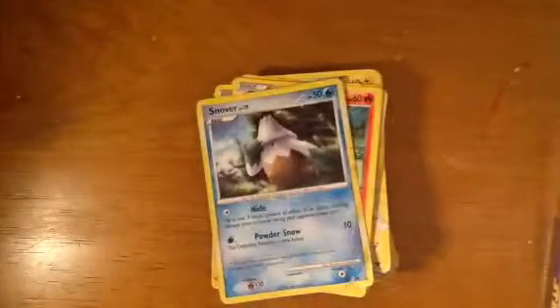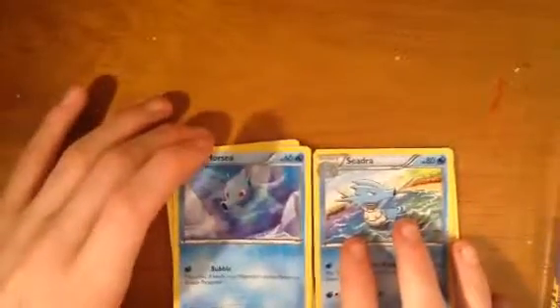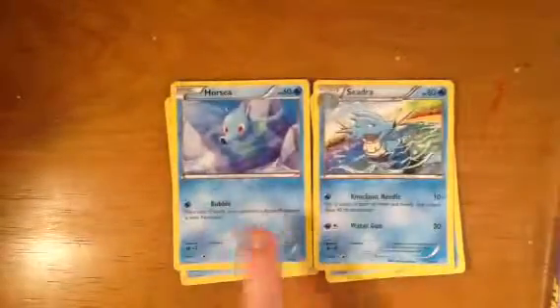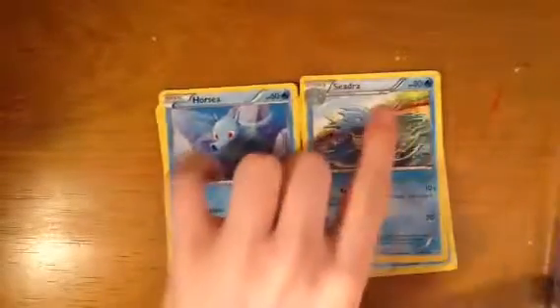And last but not least we have Snover. So that's all my normal Pokemon — the ones I don't have evolved versions of. Now here I have all my evolved versions. First of all, going with this one — I have some doubles. That's the first evolved one there — stage one, basic, stage one. Pretty good — 80 and 60.